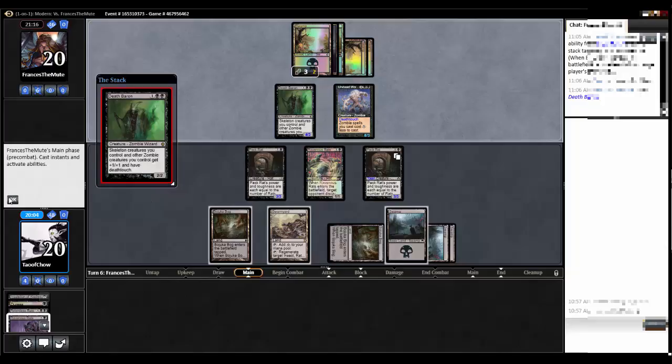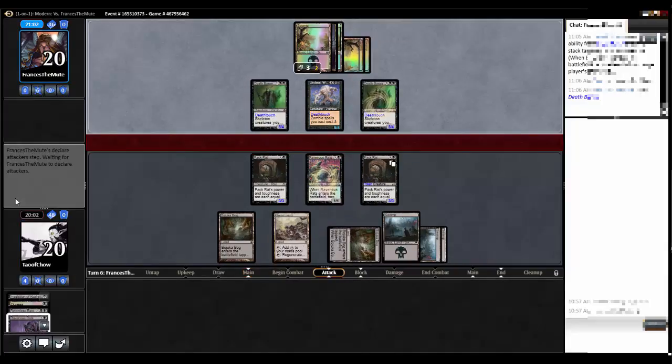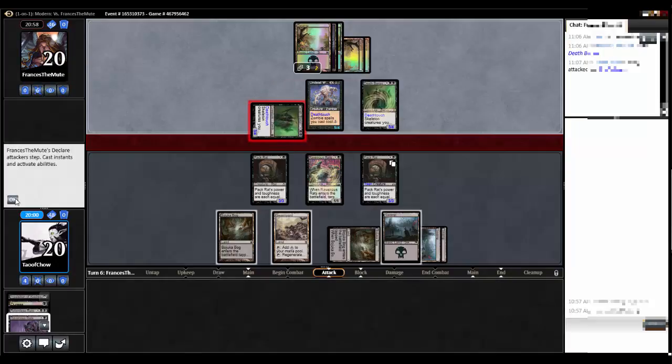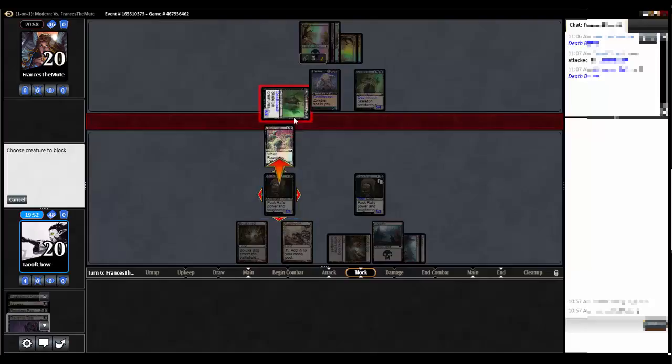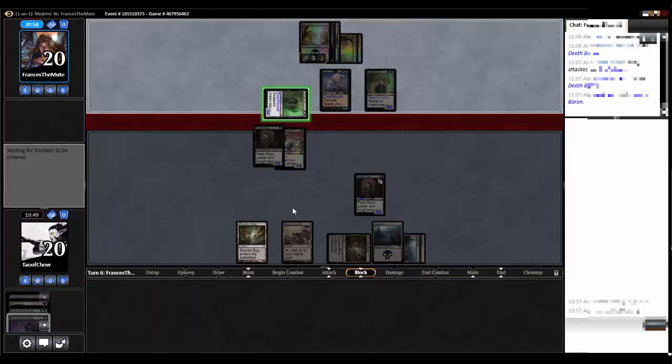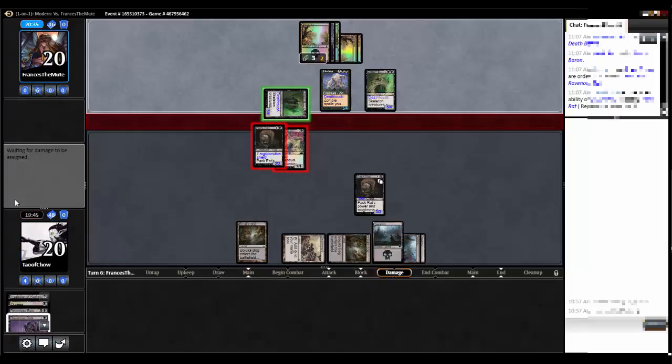Tapping two for another Death Baron. Oof, that hurts. I still think I have the long term advantage in this game. It's a five four. Block. I will chump block with a ravenous rats and also with a pack rat. And then activate Swarm Yard. Regenerate target rat. I'm still gonna do four damage to him — doesn't matter the order he does damage to me. I'm still gonna lose my ravenous rat.